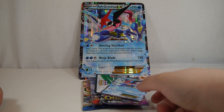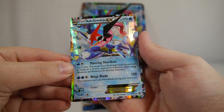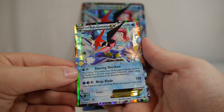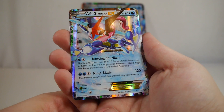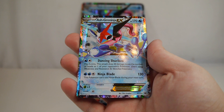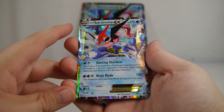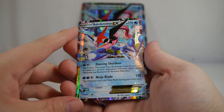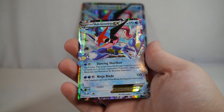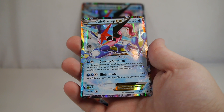First off we have the promo card for Ash-Greninja EX — some pretty cool artwork. It is XY133. I believe XY will have the biggest number of promo cards available in any generational block we've had. So here we are: Dancing Shuriken costs a Water and a Colorless — flip three coins and this attack does 20 damage times the number of heads to one of your opponent's Pokémon, so you can get up to 60 damage.